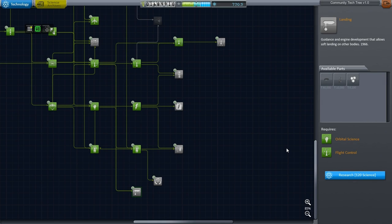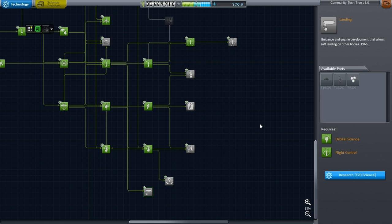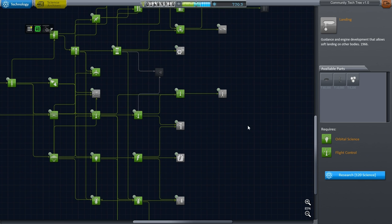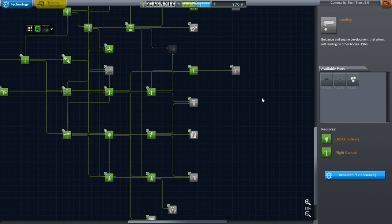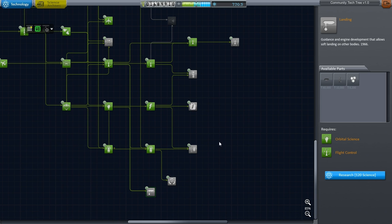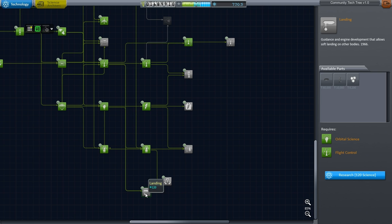Hello everyone and welcome back to my Realism Overhaul series in Kerbal Space Program 0.90 beta. In this episode I hope to build a new lander for our Mars sample return mission. I'm looking for a better engine than the one-kilonewton thrusters — specifically the lunar module ascent and descent engines — and I'm looking for that in the RP0 configurations right now.